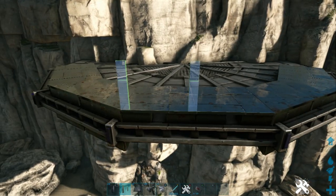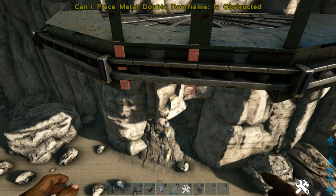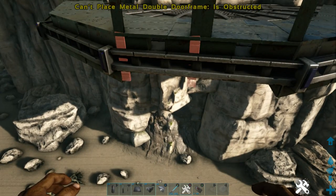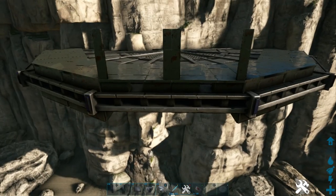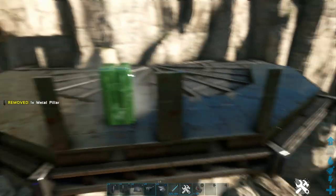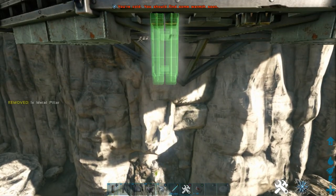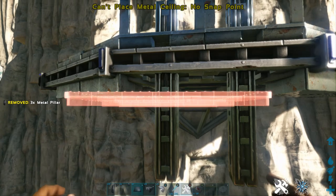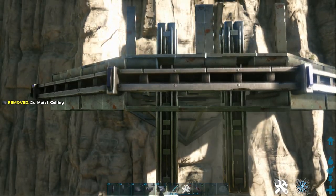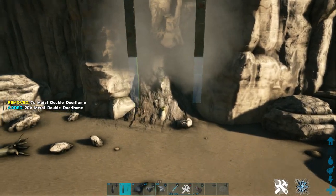Now door frame up - and as you can see we cannot door frame down on official. On non-official you can just door frame all the way down; that's all you need to do, just connect it here and work downwards. So for the next 10-15 seconds of this video there's going to be little to no interest for official players. On official, what we actually need to do is pillar into the center of all these square foundations. Then we're going to pillar underneath. Now you need to do two pillars underneath just so you can get a ceiling up nice and high.